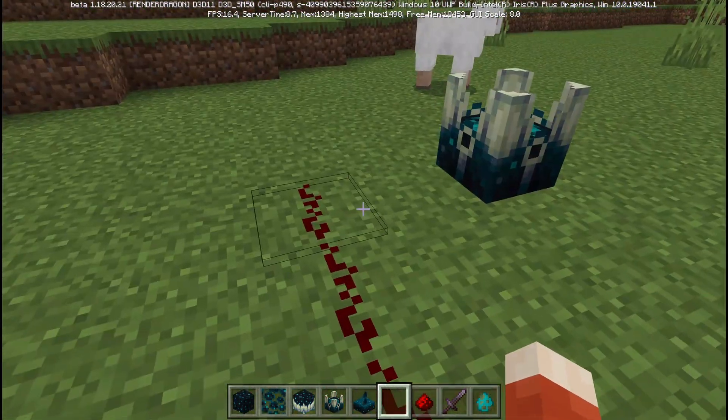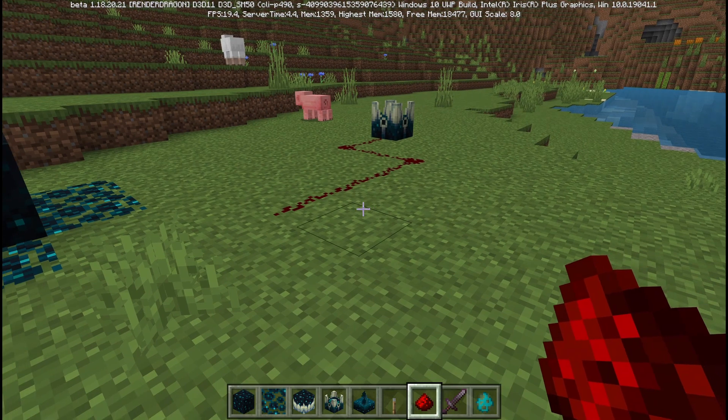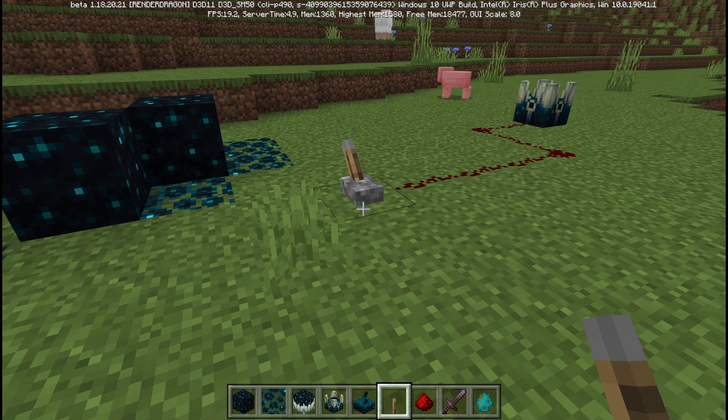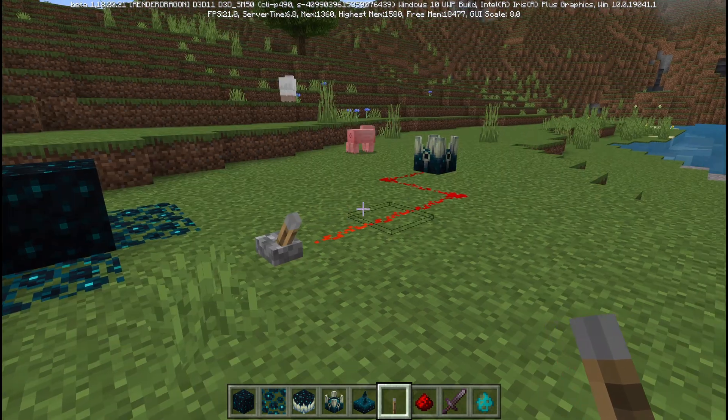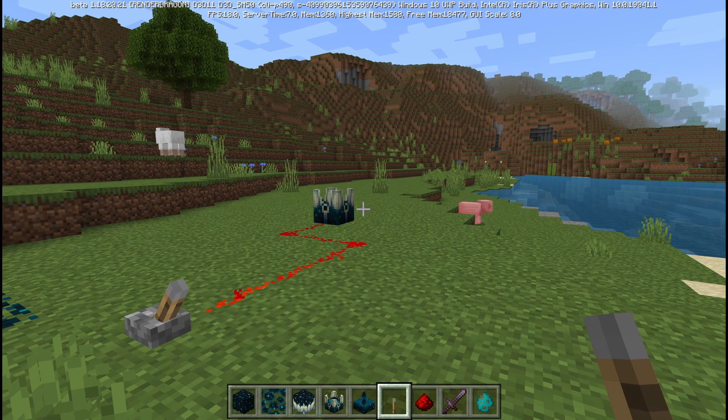I looked it up and it turns out you can power these with a redstone signal. Let's see if placing a lever down here makes this thing work. And nope — shriekers don't shriek. So we are going to move on.